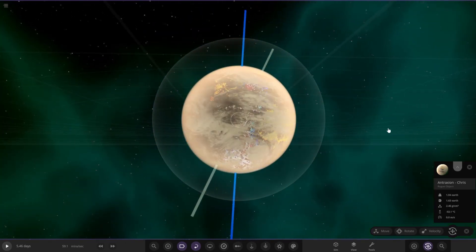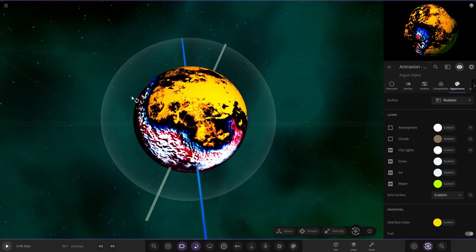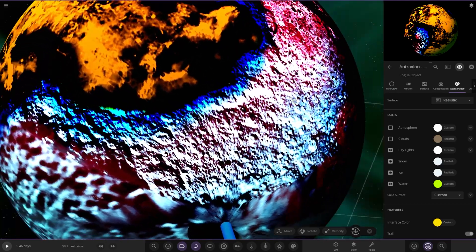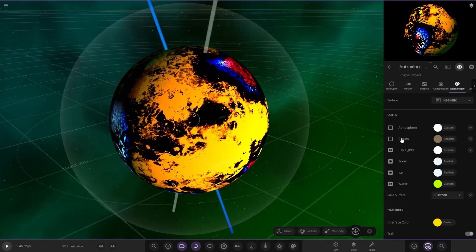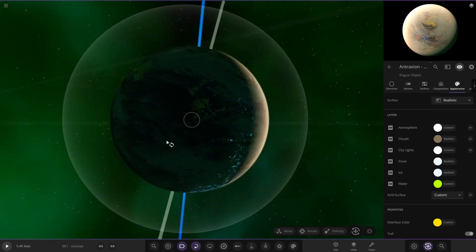Let's have a little look underneath the thicker clouds and atmosphere as well. What the heck? That is very crazy - that's one of Saturn's moon's textures by the looks of it. That's really wild. The atmosphere and the clouds really make it look different, but yeah, there it is.